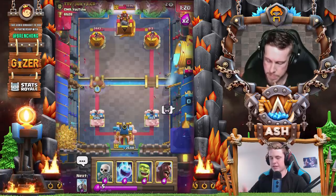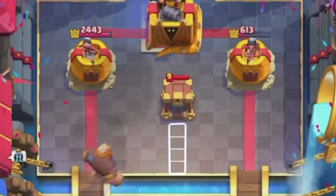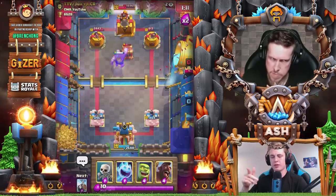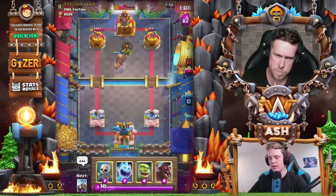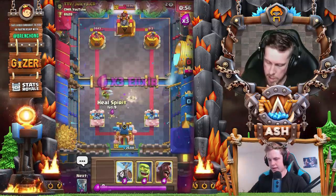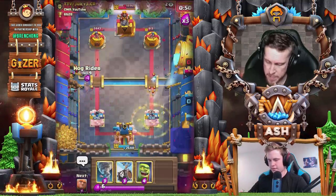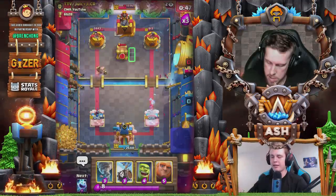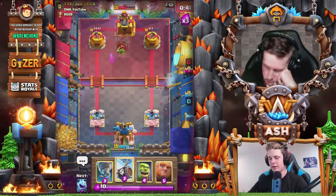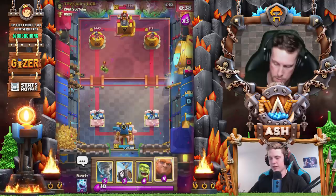Now send a giant — we'll talk about goblin cage placements. This is a four-three placement: four tiles away from the river, three tiles away from my tower. This works for giants, royal giants, and golems. But for royal giants you don't want this placement — you always want to place the cage directly on top of the royal giant. That makes the brawler pop up and directly start hitting.